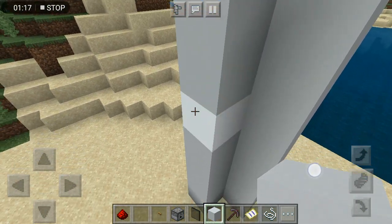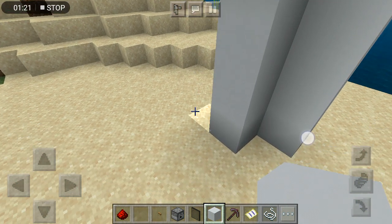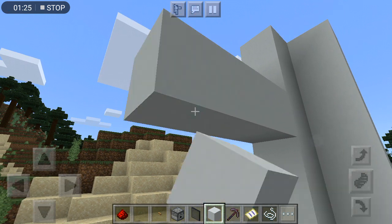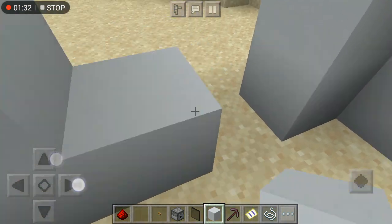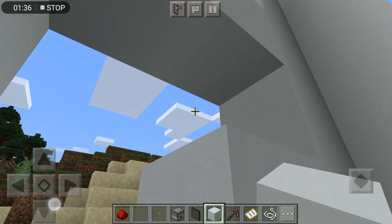Then over here you're gonna move two blocks down. On the third block you're going to put a block there — as long as you want. I'm not making a house, I'm just showing you guys how to do it. I'm gonna make it this long, you can also make it this long. Okay, let's cover it.